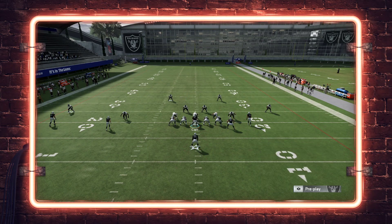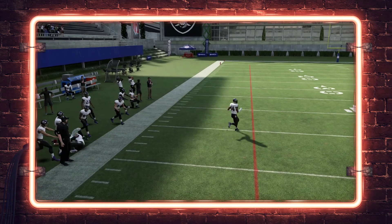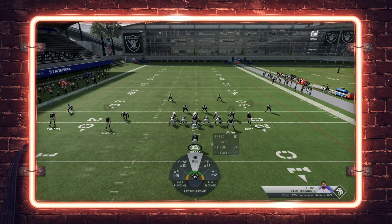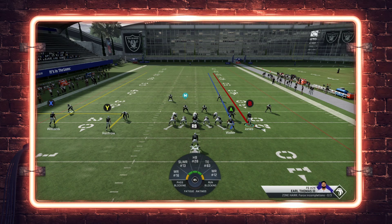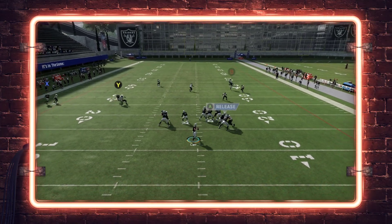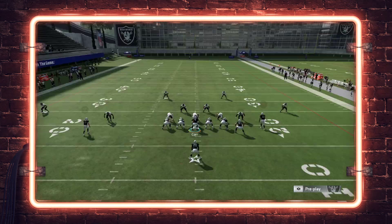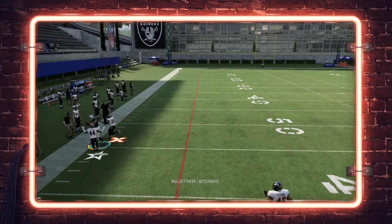If you're struggling with Earl Thomas or any type of safety getting to that throw, something I'll do is put either the B receiver or the Y receiver on a streak and try to motion snap. Some quarterbacks have pointing animations where you can't get the snap off, but if you can try to get the receiver running a route down the seam, it makes that safety have to play the distance. Even though the B route is on the opposite side of the field from Earl Thomas, he still has to respect the post route from that spot, so he'll split the difference a little bit more which opens up this throw to the other side more easily. You have a wide margin for error if you practice this - you should be able to get it down pretty easily.